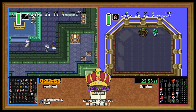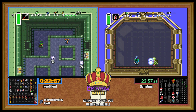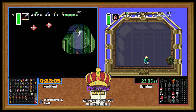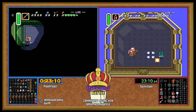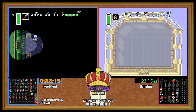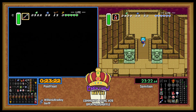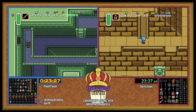Quick and easy Agahnim fight. I'll be curious to see what Sam does here, because PoolFloat got the map, then immediately saved and quit on the pyramid, went and got the glove, and then came back into the Dark World. Let's see what Sam does.